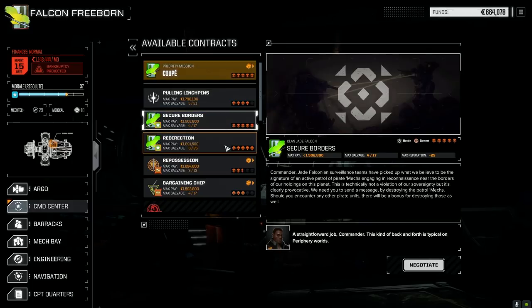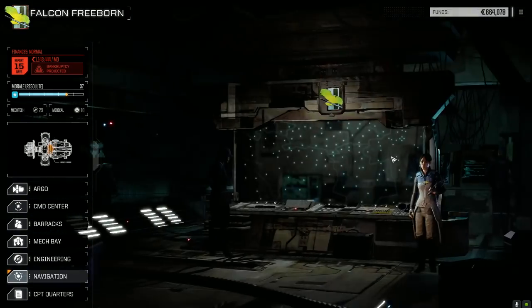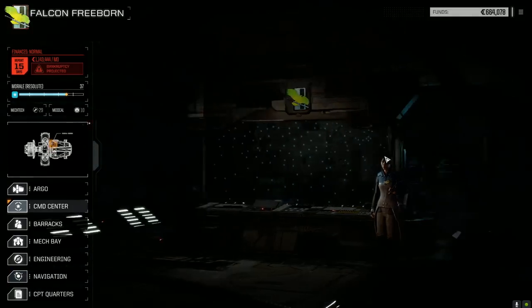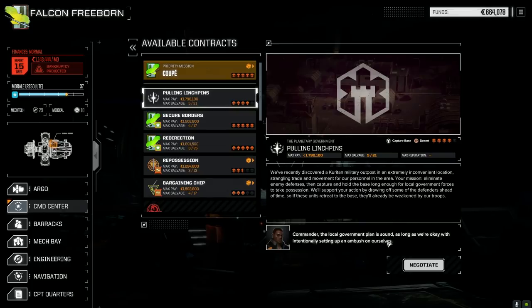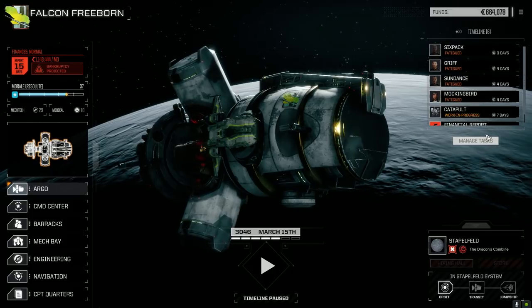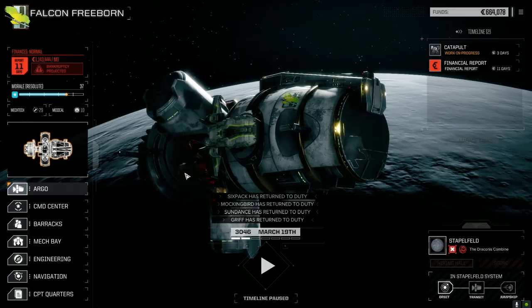That's against Pious, that's against Draconis Combine. Let's see how we did — we were down to 17% control of the planet, now we're up to 38%. That's pretty good. Let's move against Carita again. We're going to take Pulling Lynch Pins — capturing a base — but we can't do it just yet, we've got to wait four days for our pilots to be back. It's nice taking a mission and not taking any damage at all, especially at four skulls.